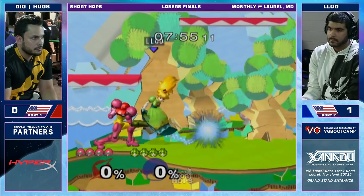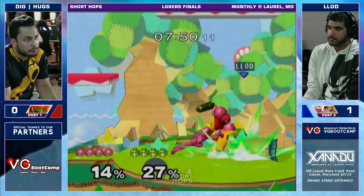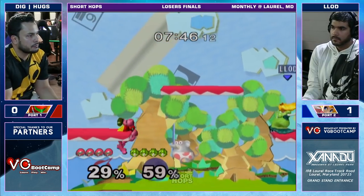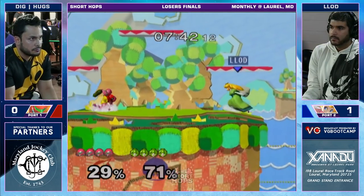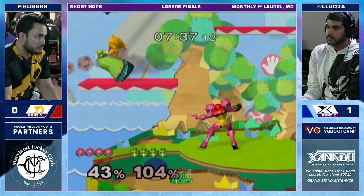Yoshis — no surprise, we saw him counterpick Polish here as well. And it makes sense — it's going to be very much easier for Hugo to kill Lott on this stage. We saw him with stocks at 170%. And I'm imagining we'll see Dreamland from Lott if Hugo does manage to take this.